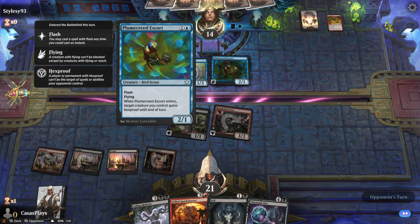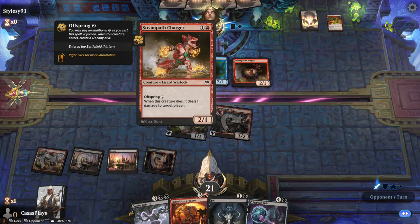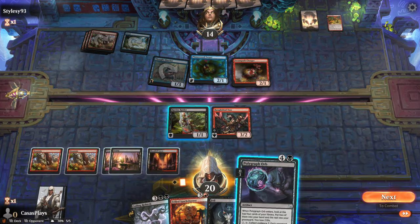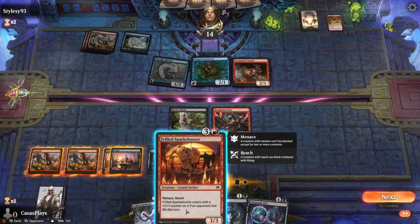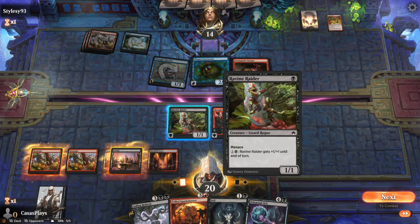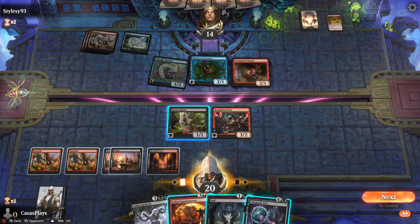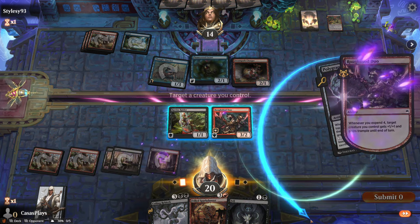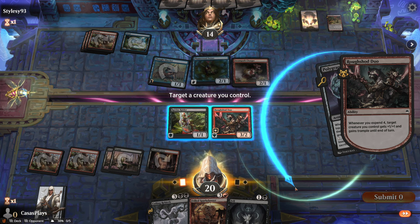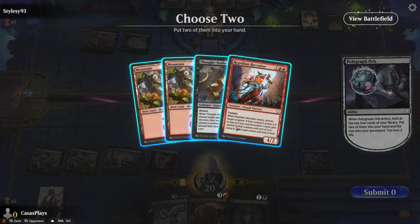They played Plum Creed Escort — target creature you control gains Hexproof until end of turn — and a Steam Path Charger: when this creature dies, it deals one damage to target player. This card enters with a plus one, plus one counter on it if an opponent lost life this turn. I like Roughshod Duo so far — Polygraph Orb lets you choose two and put two into your hand.